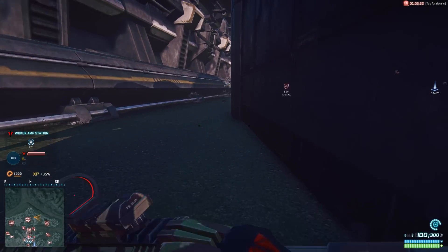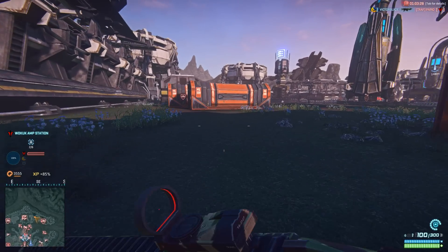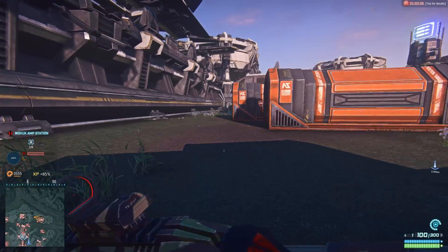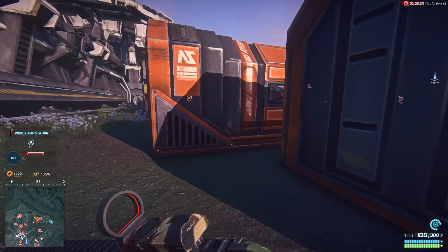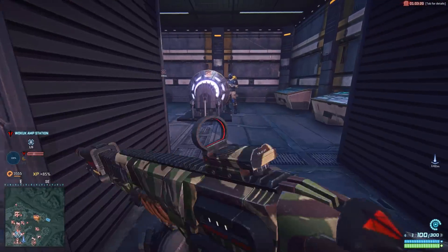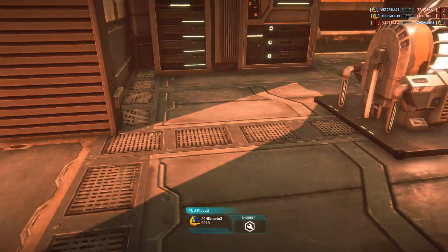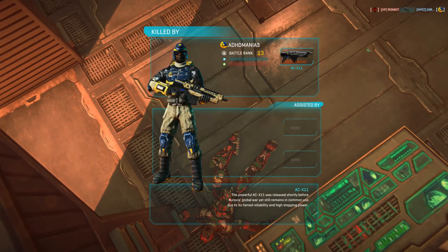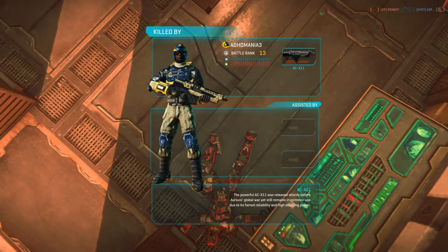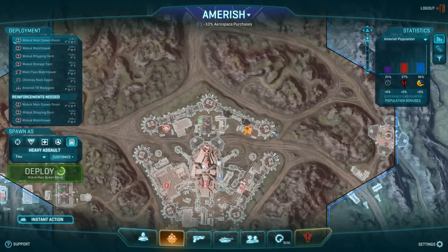Looks like they've corrupted my generator again. Usually on defenses like this it's best to run around as an engineer, because you can actually nullify any attacker. Generator stabilized. The fact that anyone can sabotage a generator kind of makes offense a little too good. He must have scored all headshots — well, I headshot him quite a few times there too.